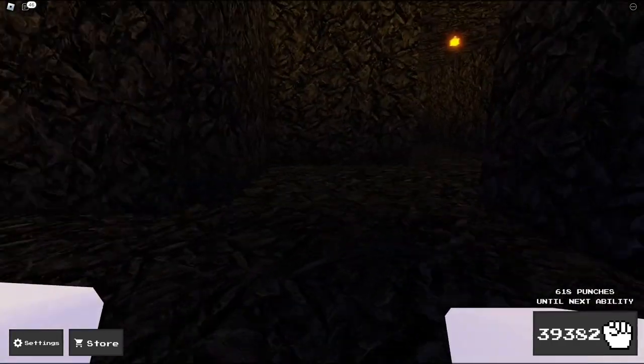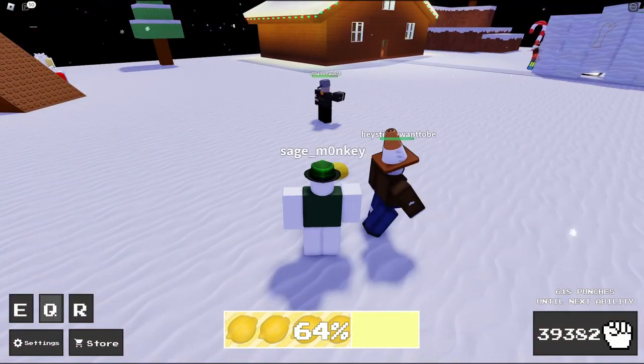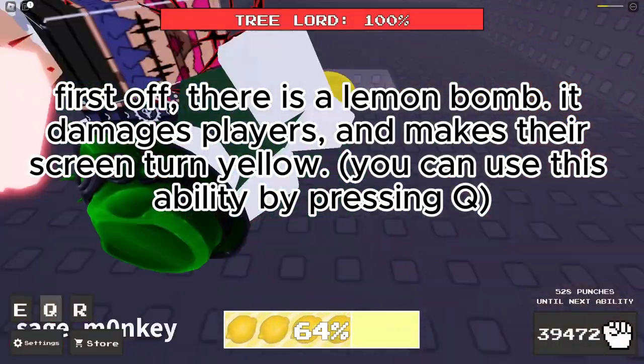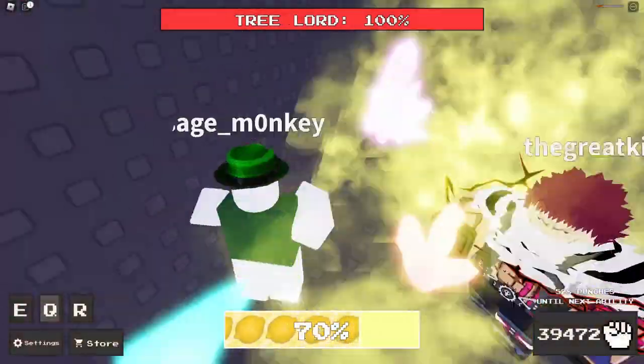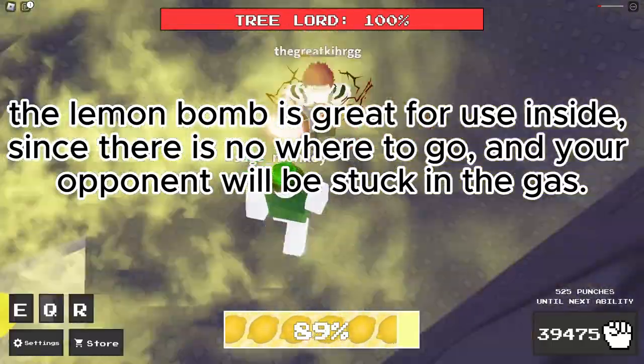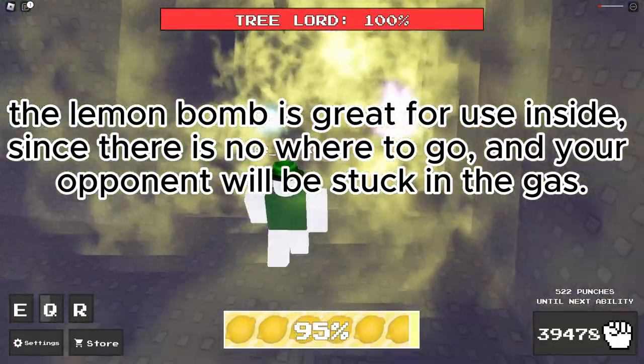Now for the showcase. First off, there is a Lemon Bomb. It damages players and makes their screen turn yellow. The Lemon Bomb is great for use inside, since there is nowhere to go and your opponent will be stuck in the gas.